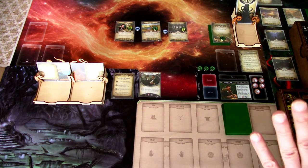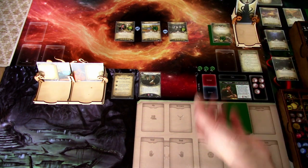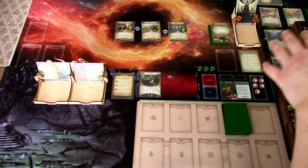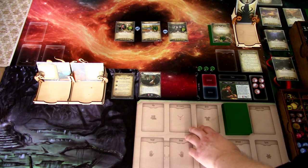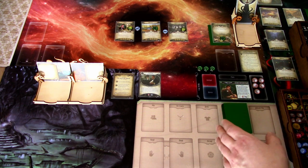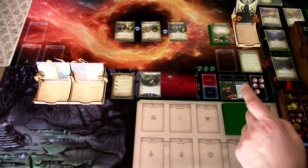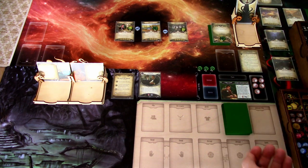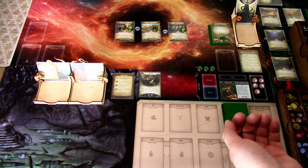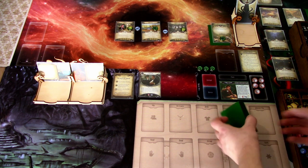We are ready to start. One thing I want to say: when we travel, those happen between turns, so I will do the setup for the new location between turns to save a bit of time on the video. Talking about the intro of this scenario, we managed to get one evidence of Kadath onto our campaign log because we went to talk in the church or monastery, and got one from there. We'll start by drawing our opening hand.